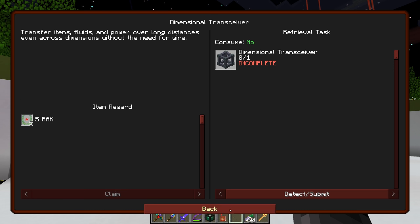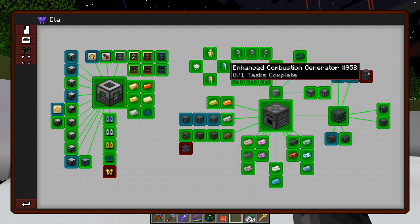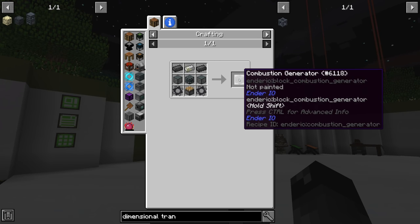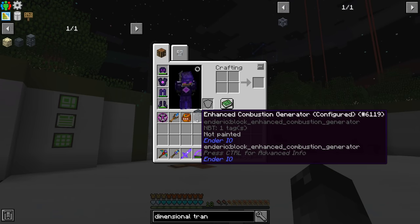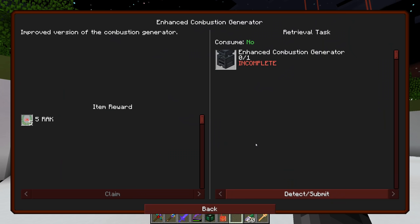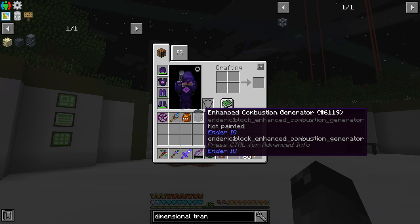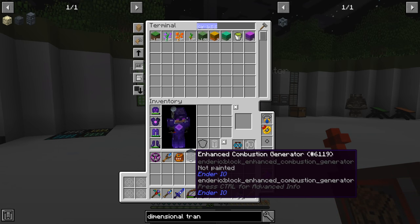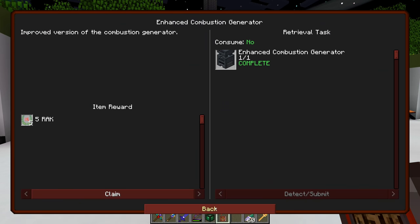More quests have been knocked out. I made the enhanced combustion generator from scratch - first making the combustion generator and then the enhanced one. When I crafted it, it said 'configured,' which is different from what the quest book is looking for. If you just put it in your crafting grid and clear it out, then the quest completes. So when it says configured, just clear it out by putting it in your crafting grid.